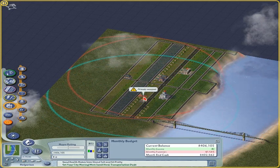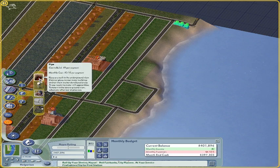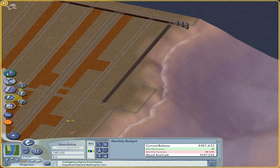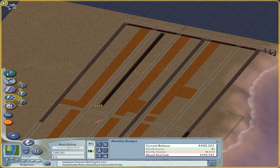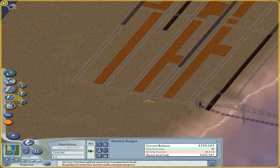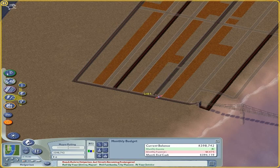Next up: water. We need a couple of pumps — three should do it for now. I've done this so many times I know where the coverage is without actually seeing it. It's going to overlap, which is fine. When all is said and done I'll have to cover the entire map with this so it's done and out of the way. A couple of water treatment plants too, though I don't think they treat enough water, but what are you going to do.